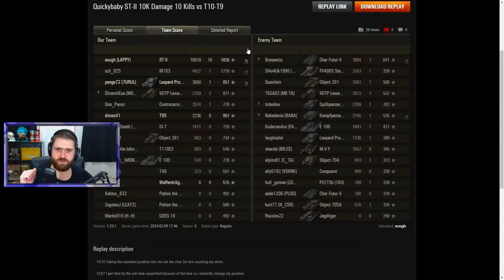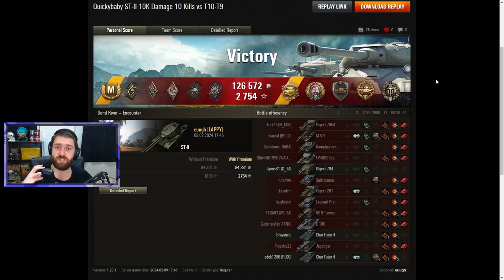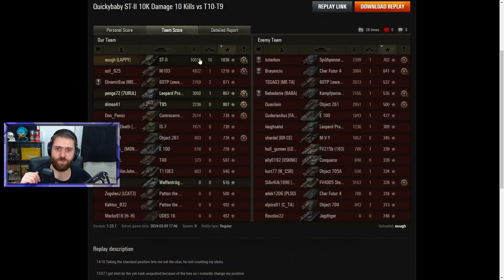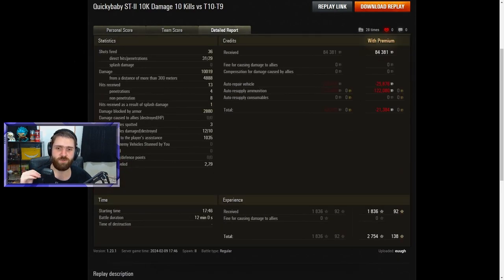Ace Tanker for 1,836 base experience earned. Pools Medal for the 10 kills. Tank Sniper for causing a lot of damage from a distance of 300 meters or more - kind of surprising every time we get it with a Russian heavy tank. Steel Wall for blocking 2,880 damage. High Calibre for 10,019 HP - whenever you get 10k, you know you did something right. Top Gun for 6 kills or more. 10k is always nice to see - those five figures are just so juicy. 36 shots fired, 31 hits, 29 pens, which is rather surprising.